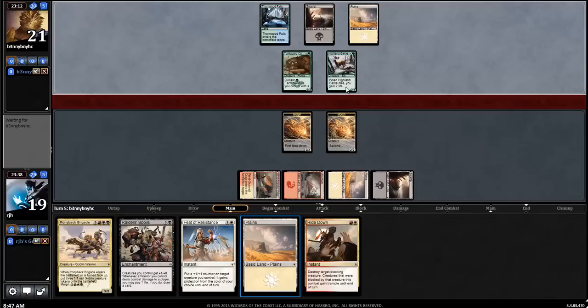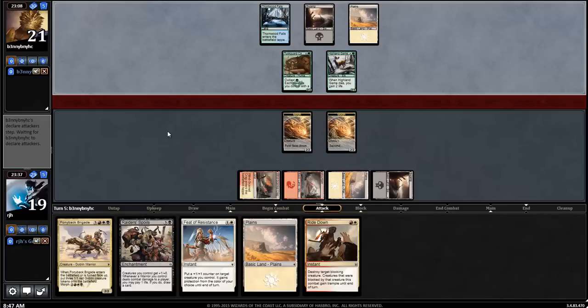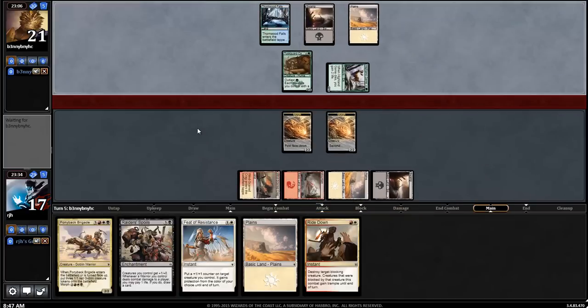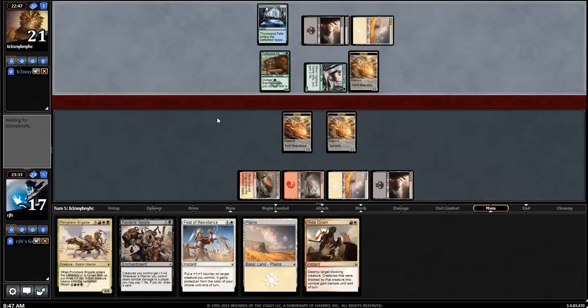Probably just play the Plains and start attacking next turn if my opponent wants to do the Tusk Guard Captain attack again. No, it does not. I'm still happy to take two. Opponent missed a land drop last turn — must have. So my opponent was on the play; I missed that. But I was able to find that swamp and continue to develop the board. So this is Abzan splashing blue — could be the case.